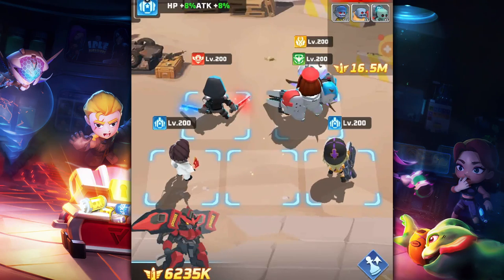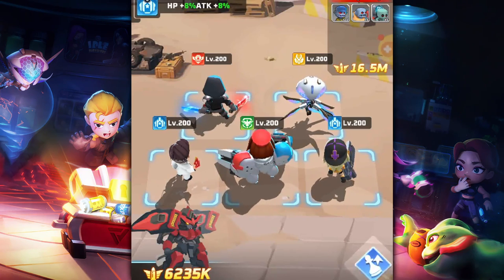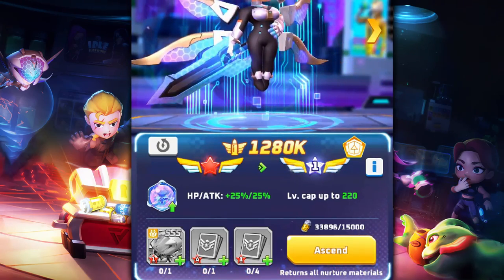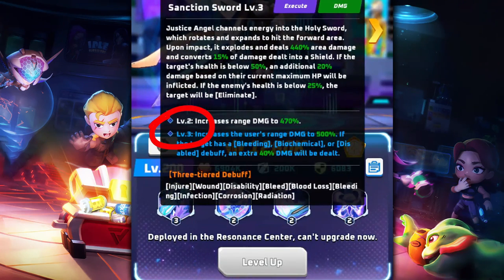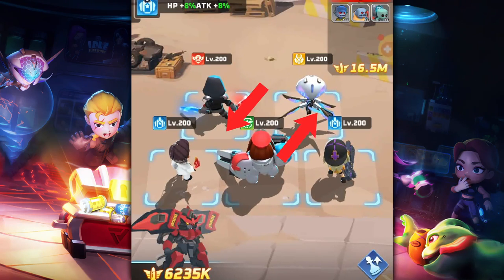If you saved your diamonds from week one, or spent some money to get at least two copies bringing her to eight stars, Justice Angel will skyrocket your progression. One copy isn't beneficial due to limited ascension and skill level-ups. Also remember: your resonance center plays a big part in overall power. A five-star triple-S hero isn't always better than an invested double-S hero at eight or nine stars, because each ascension star gains 25 attack and HP — a lot of stats.